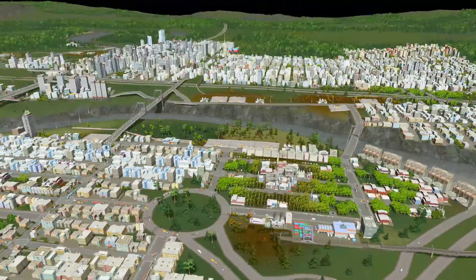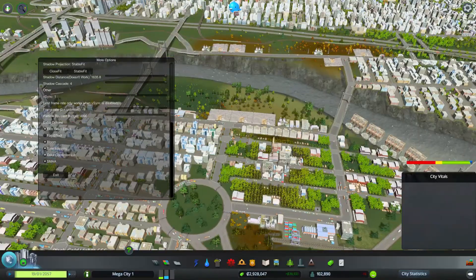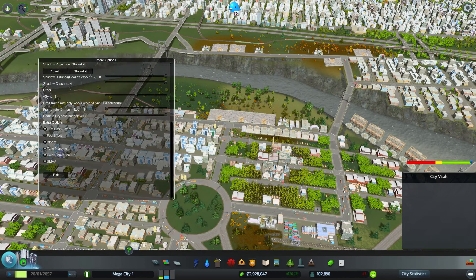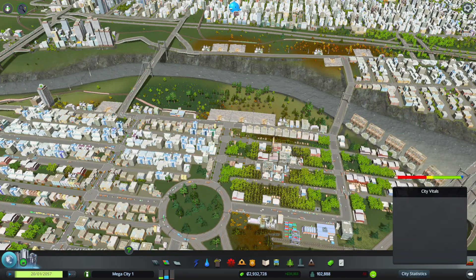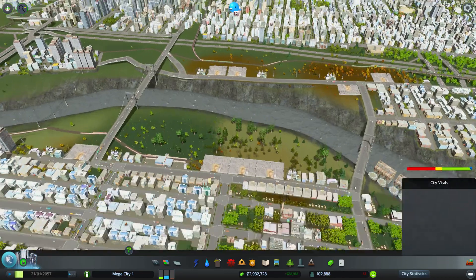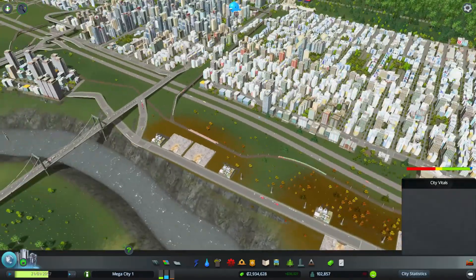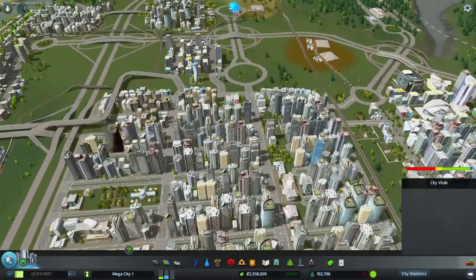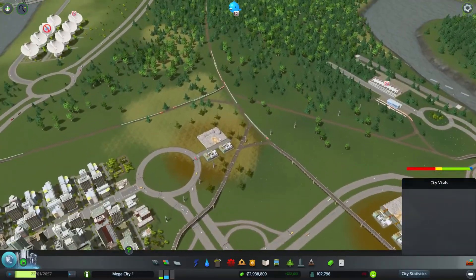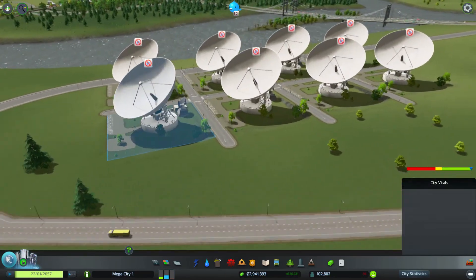The second mod I've got to show you is City Vitals. It basically puts this HUD up so you don't have to click around asking where's my energy, where's my electricity, where's my water, what's my sewage at. It just gives you the basics — landfill, electricity — a nice overview without having to dig into the menus.